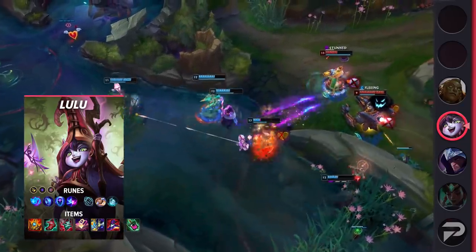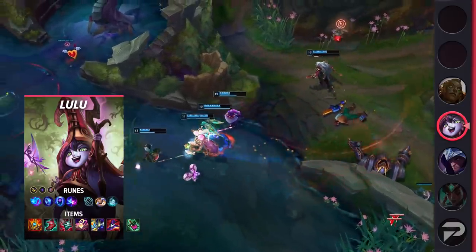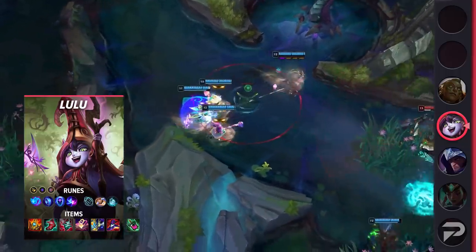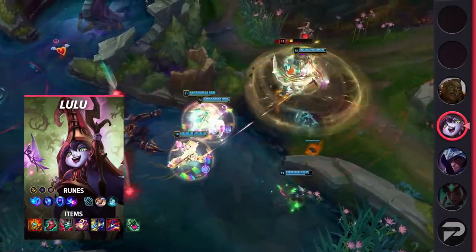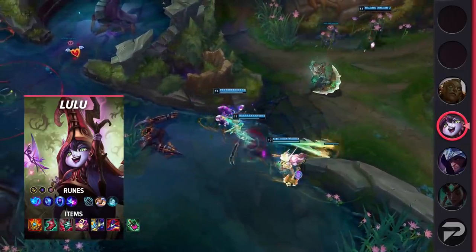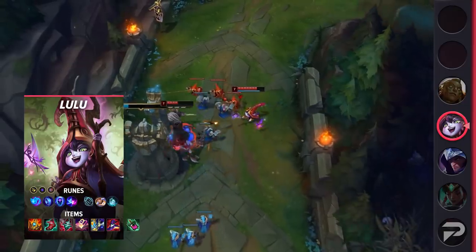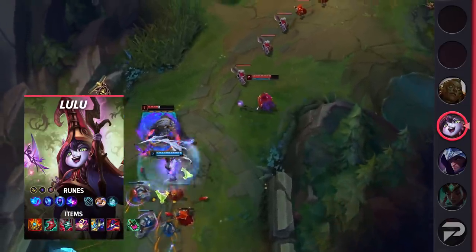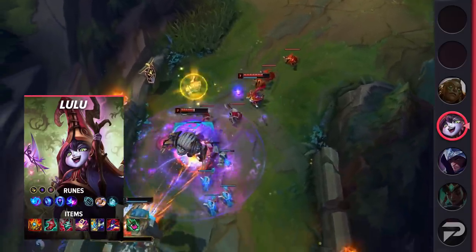For your items, start with a Corrupting Potion. Grab an early Dark Seal, then work towards Shurelya's Reverie, Lucidity Boots, and Ardent Censer. After that, upgrade to Mejai's, and if you need it, grab a Zhonya's. If you don't need Zhonya's, grab Cosmic Drive or Chemtech Putrifier instead, and your last item should be Rabadon's Deathcap. While Lulu mid may not be a crazy 1v9 pick, it's undoubtedly super useful to have a specific pocket pick to answer tough matchups. Consistent results beat coin-flipping on skill matchups like Yasuo or Irelia any day.